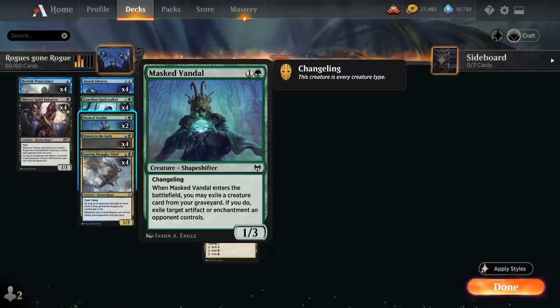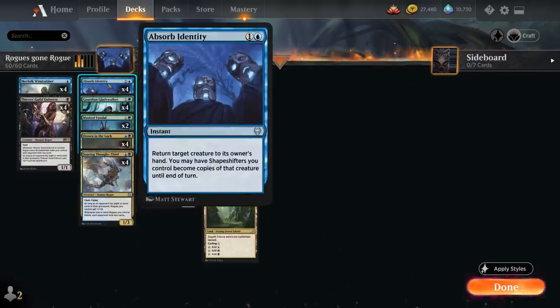Another card you typically don't see in a Rogue deck is Absorb Identity, a two-mana instant that returns target creature to its owner's hand — a nice bounce effect. Then we may have shapeshifters we control become copies of that creature until end of turn. So if we bounce a large creature from the opponent, all our shapeshifters can suddenly become that creature and potentially set up a big attack.